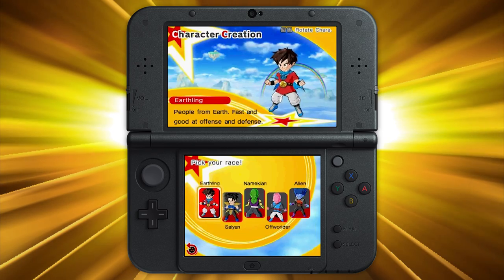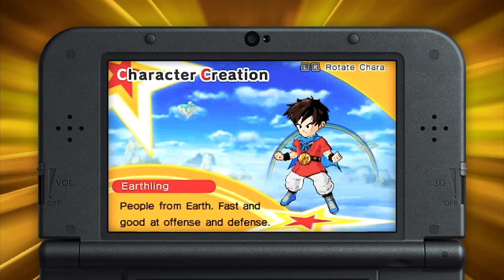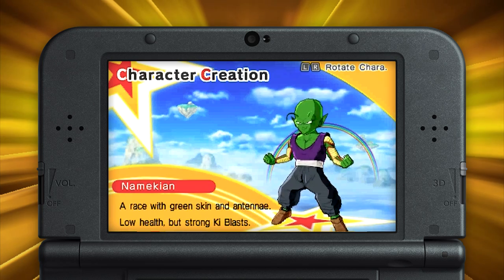First, choose from five distinctly different character types: the Earthling, Saiyan, Alien, Offworlder, and Namekian.